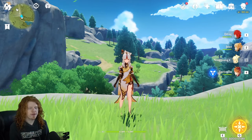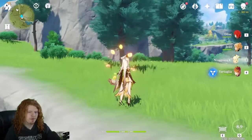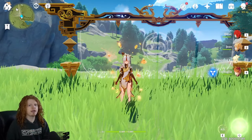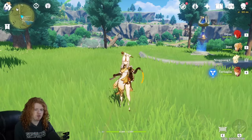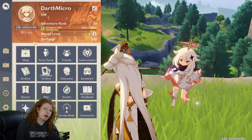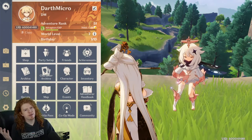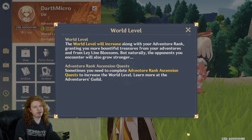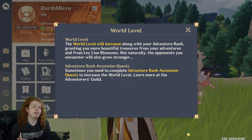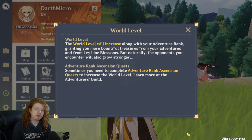A few quick terminology things: the ultimate ability or elemental burst is Q on PC; the elemental skill is E. Q requires energy and has a cooldown; E just has a cooldown. Charge attack means a charged attack, and auto or normal attack is the basic attack. AR or rank almost always refers to Adventure Rank — for instance, I'm AR 51, which puts me at World Level 7. At different adventure ranks your world upgrades, enemies become harder, and they drop better loot.